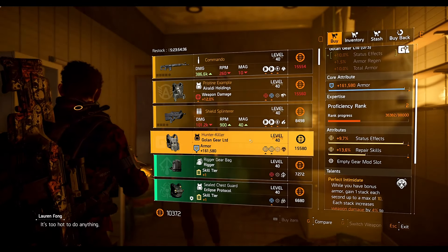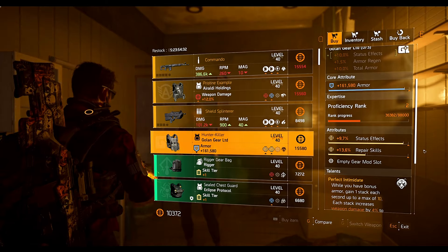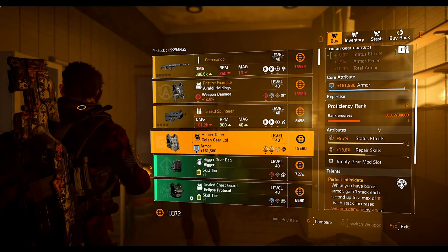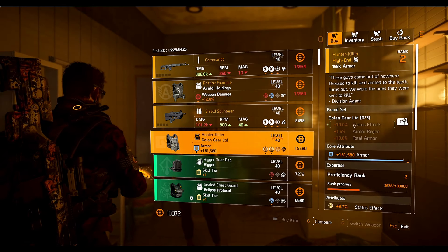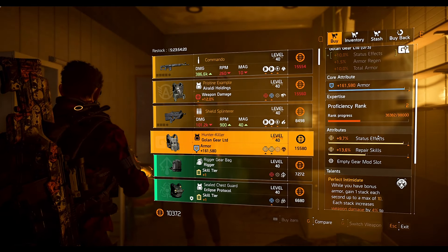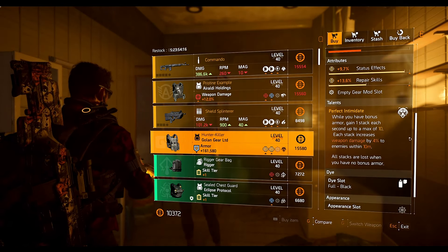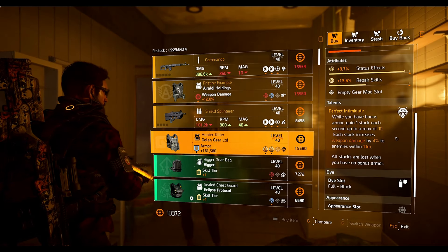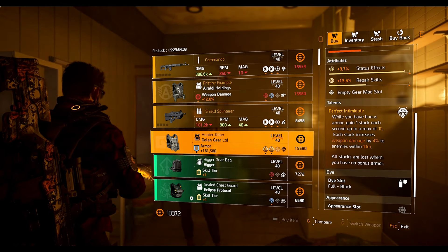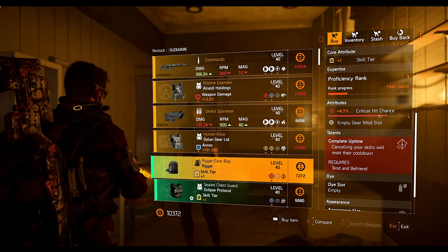Then we have the Hunter Killer, which is also a hunter exclusive item. This week we have a Hunter Killer with two yellow attributes: repair skill and status effect. It could be useful - it's a golden gear piece so golden gear does give you a status effect anyway, but if you want that extra status effect you can get it from this. You can change the repair skill to crit chance or crit damage, and Perfect Intimidate is obviously a great talent for your build. If you're using an SMG you may not need much crit chance, so change the repair skill to crit damage, add a crit damage mod and it should be fine.